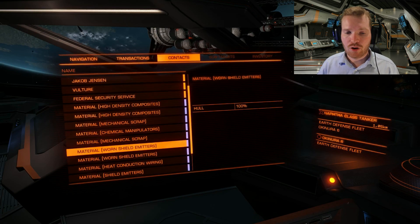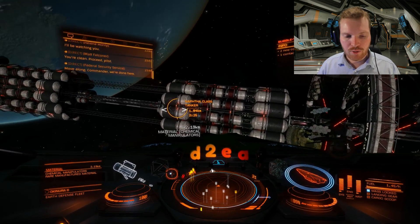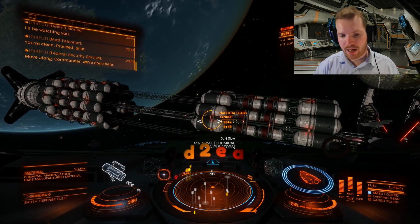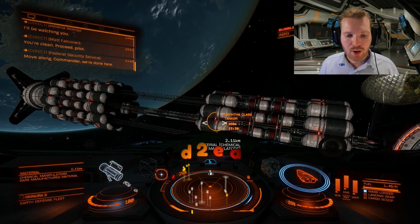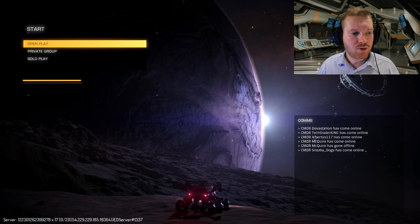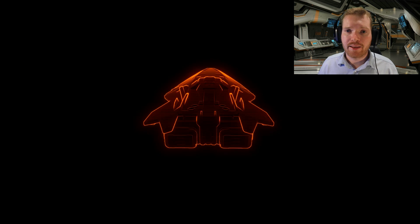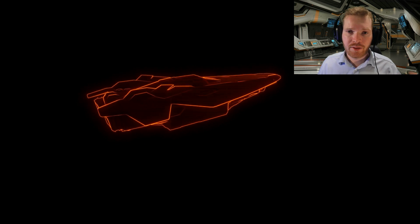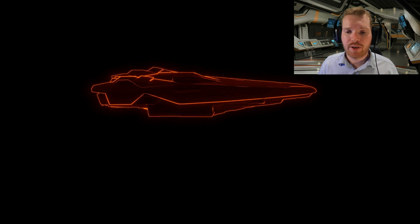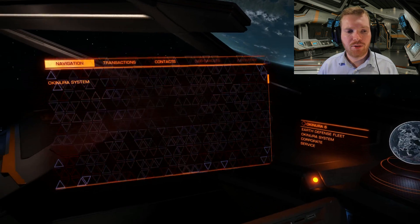Instead, you just log in, have a look, and see what's available - maybe you need chemical manipulators, so you would go over and pick them up. If the stuff you were looking for wasn't there, you would just log out to the main menu and jump into, let's say, a private session, which would spawn you back at the station and give you a new set of materials. You could just keep board hopping like that until you get the materials you need.